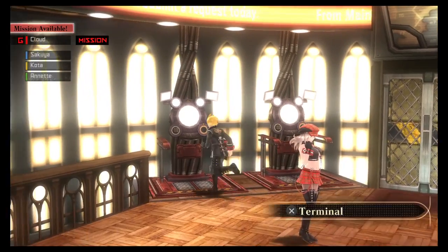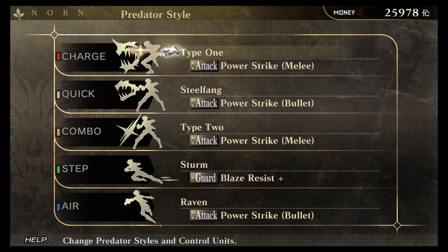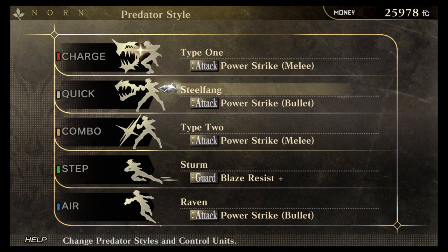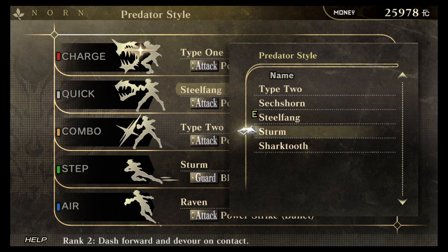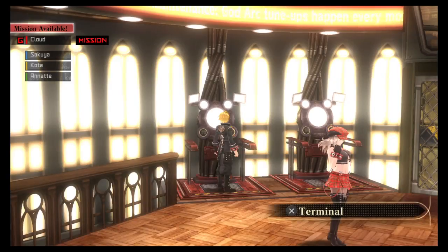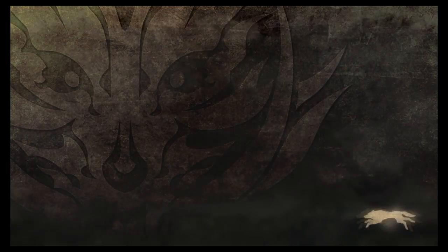There's one thing else I want to change — the predator style. I made it... Stern, there we go. It basically changes your God Eater skill style, I guess is the best way to call it. So anyways, the Quadriga is basically a giant tank-looking thing which is very weak on the front of it.